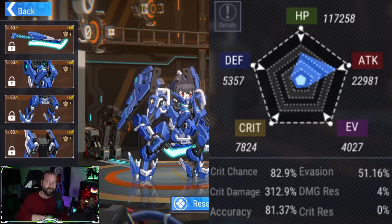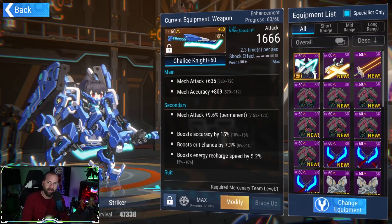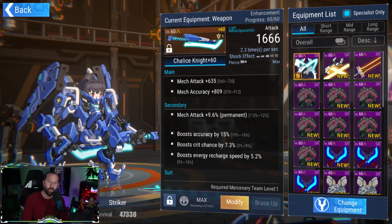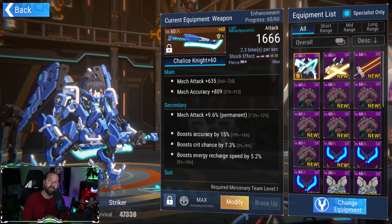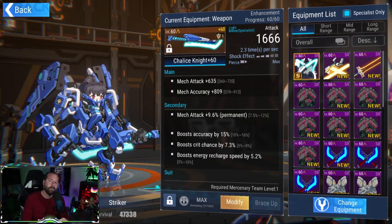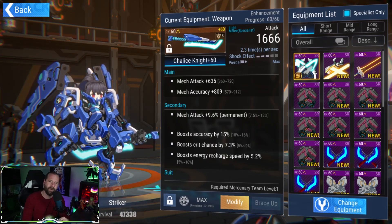Don't worry about your main stats on the weapon — it's very hard to get a custom mech for free, so take what you can get. If you can get a piece with two good substats, run with it. Don't try to min-max main stats. You do want to try to get attack, maybe a little accuracy, or attack and HP — don't feel bad if you get HP as a main stat since she is a bit squishy.